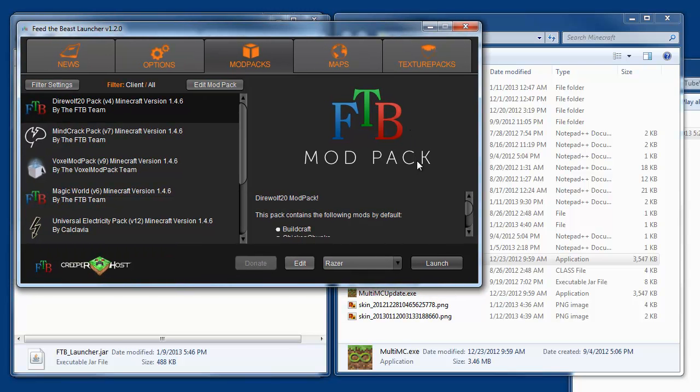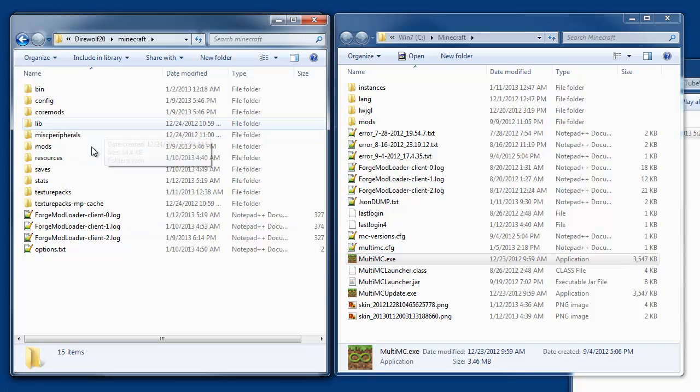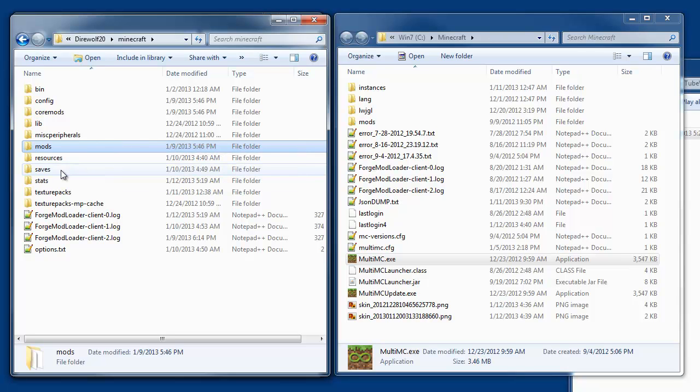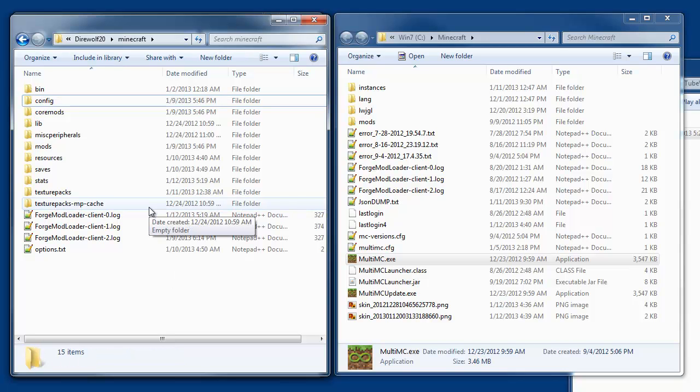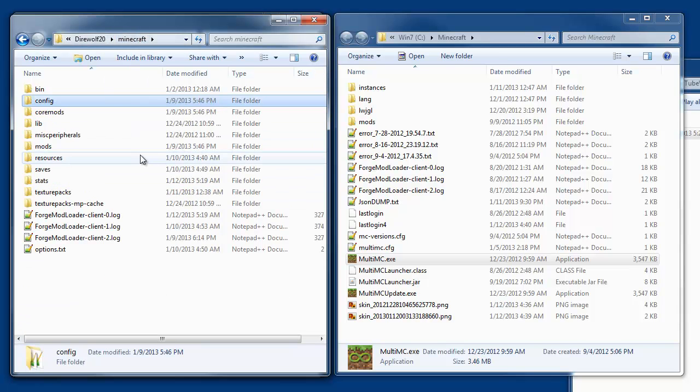Once you have that, wherever you put the launcher you'll get a folder for whatever mod pack you downloaded. If you look in this folder you'll see it's just a standard folder — there's nothing special about it. You have a mods folder, saves, texture packs, configuration, and so forth. Everything is already downloaded for you, the configuration files are already configured, and all the mods are working together. That's the beauty of it.